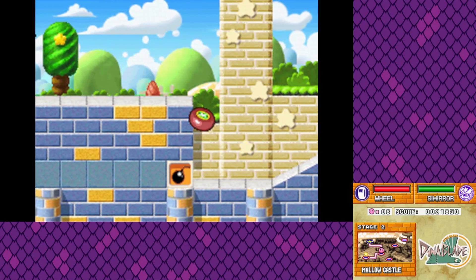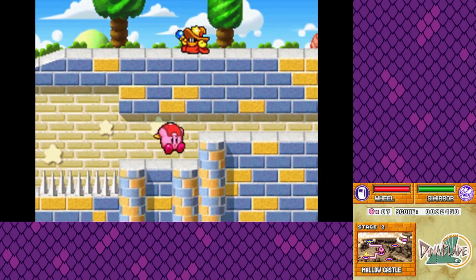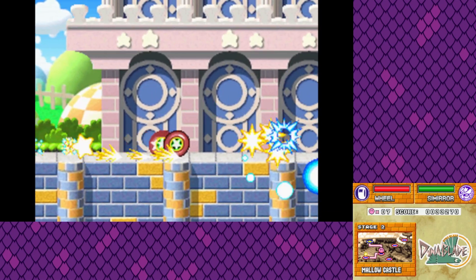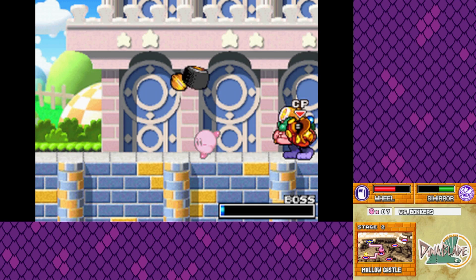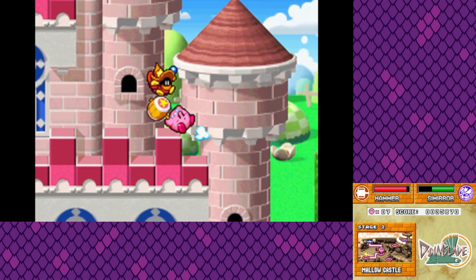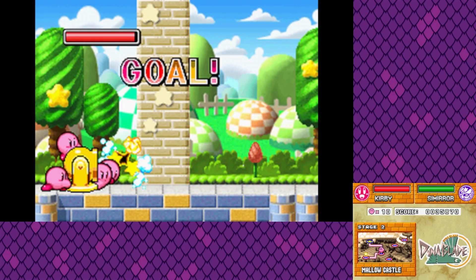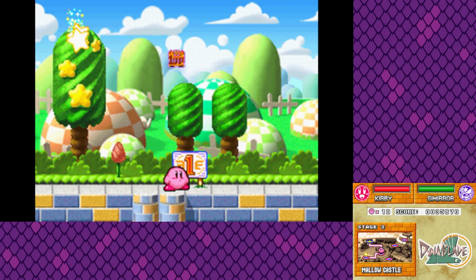These levels are so fun when you're Wheel Kirby, just because of all the different stuff you get to run over. Wheel is one of my favorite abilities in a Kirby game — though not so good for combat. What is good for combat, you may ask? Hammer Kirby! Hammer Kirby is one of my favorites. We can just destroy the castle, netting ourselves three extra 1-ups.